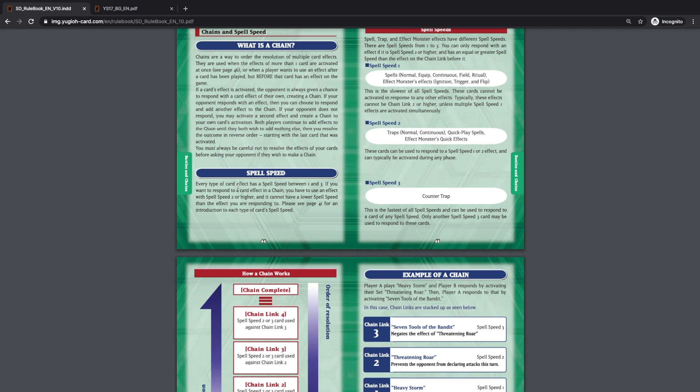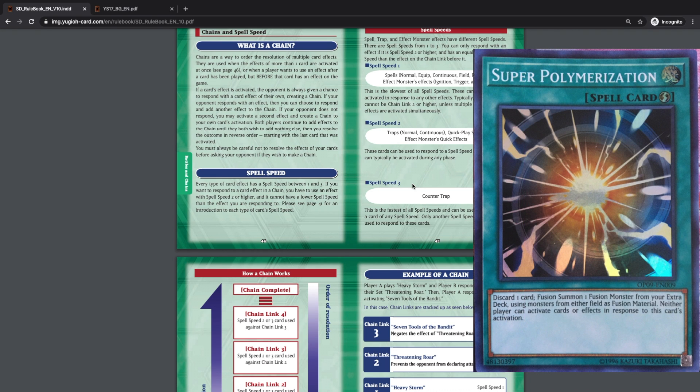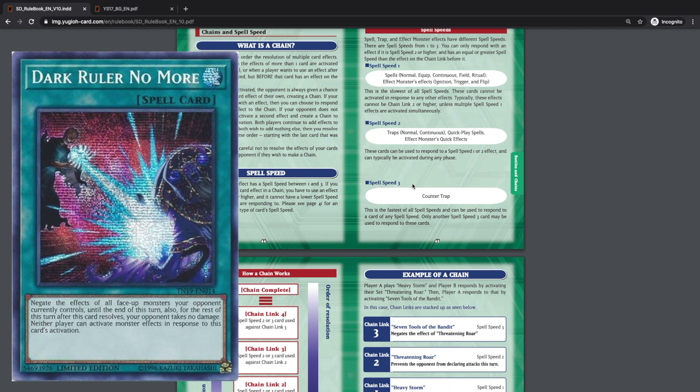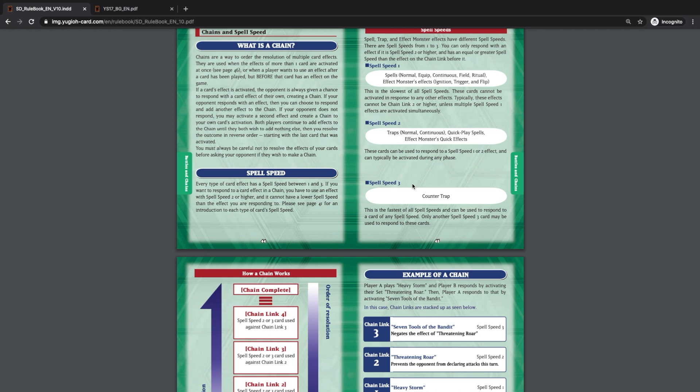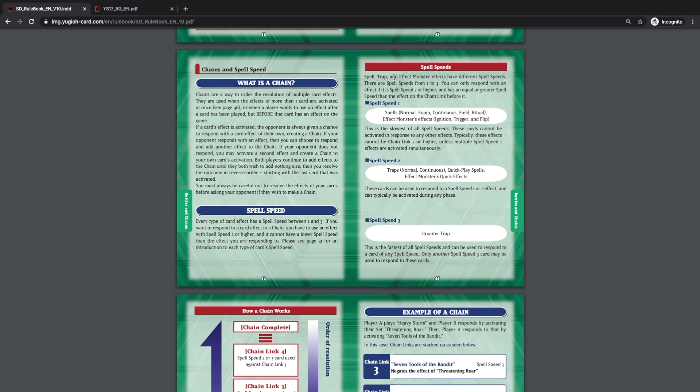Every type of card has a spell speed between one and three. To respond to a card effect in a chain, you need to use an effect with spell speed two or higher, and it cannot be lower than the spell speed you're responding to. Counter trap cards at spell speed three are essentially the highest. There is also a term — 'spell speed four' — which isn't official but refers to cards whose effects cannot be responded to, like Super Polymerization, Dark Ruler No More, and Forbidden Droplet.